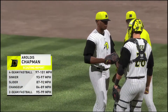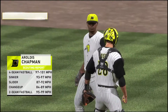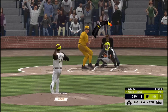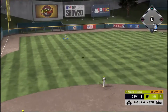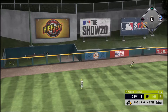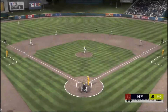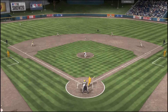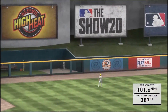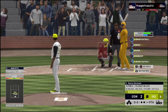Aroldis Chapman comes on from the pen, hoping to finish this one off here in the top of the ninth. There's a swing and he sends a ball high in the air into left field — gone — to lead off the inning. That, my friends, is a cardinal sin for any closer. You can't give up the long ball. Good thing for him he still has the lead — we'll see now if he can rebound and actually keep it.